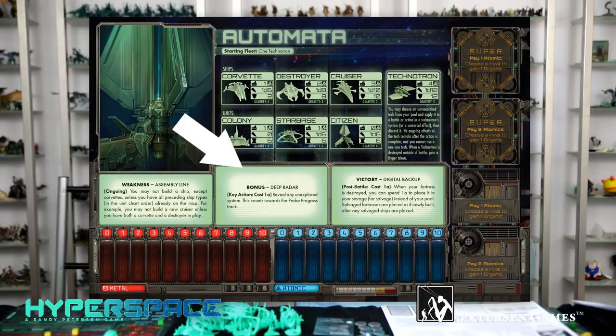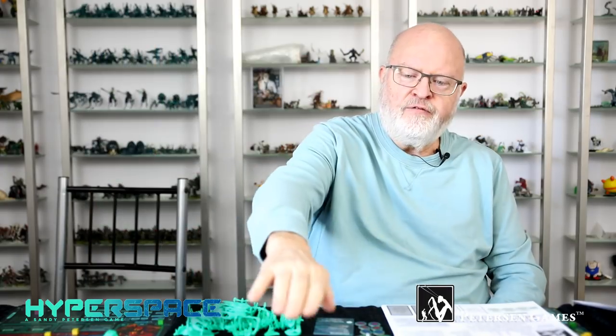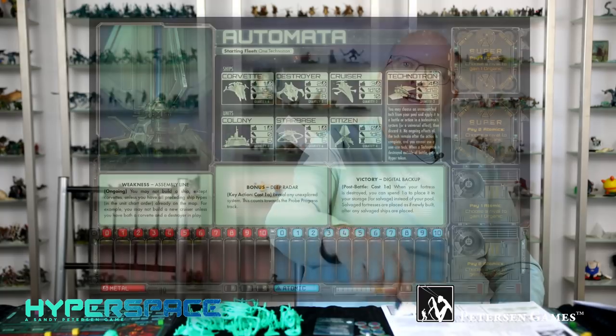The Automata start with the special bonus of Deep Radar. This is an action that costs one atomic, and they can flip over any unexplored tile anywhere on the map. This does count towards the probe track. They can use it either to reveal a place for them to colonize, or to take away areas that you might want to probe by revealing them first — so you can't get to them.